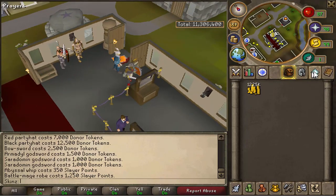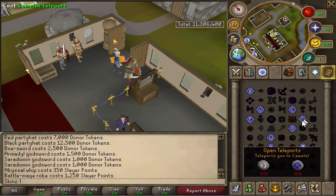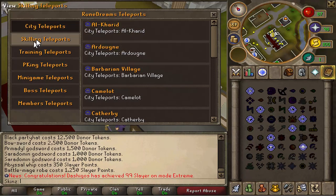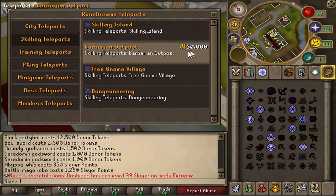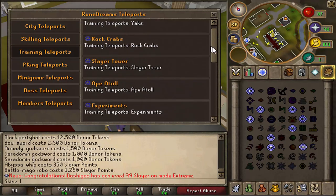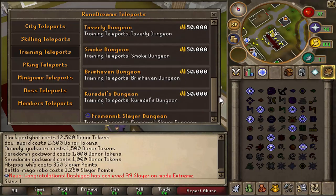Now I'll go into the teleports. To teleport, you go to your magic tab and click on any one of these — every single one of them does the same thing and opens the teleports menu. City teleports aren't really important. For skill teleports you've got skilling island, barbarian outpost for agility, tree gnome village, and dungeoneering. You have to pay to unlock certain teleports but not all of them. Training teleports include yaks, rock crabs, slayer tower, ape atoll, experiments, lumbridge swamps, dragon dungeon, tzhaar dungeon, smoke dungeon, rimhaven dungeon, caros dungeon, and the fremennik slayer dungeon.